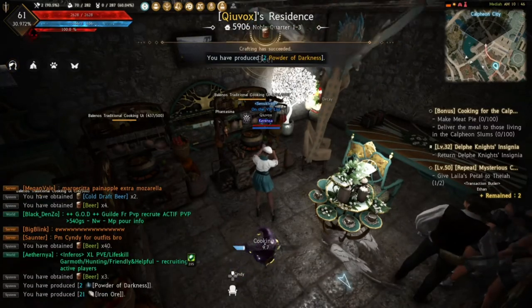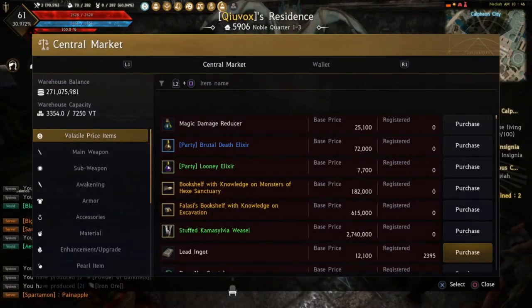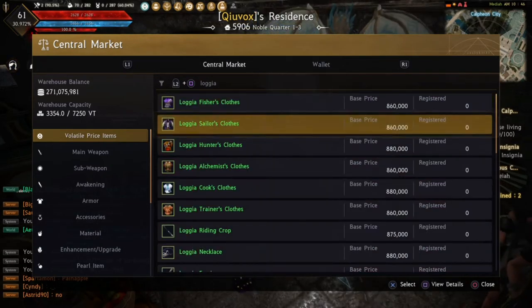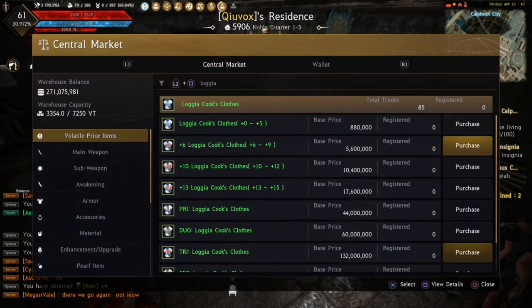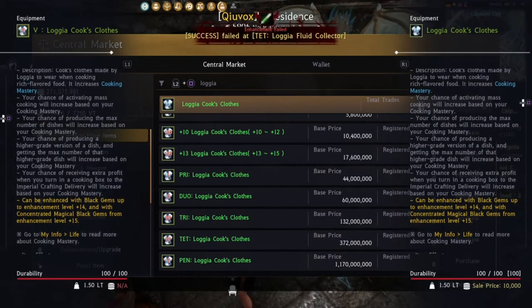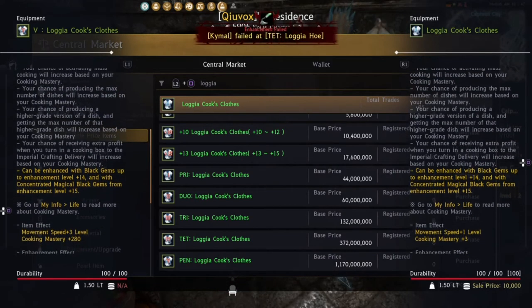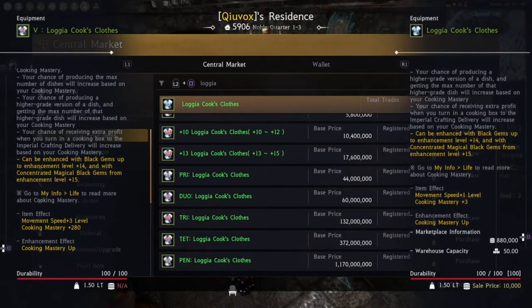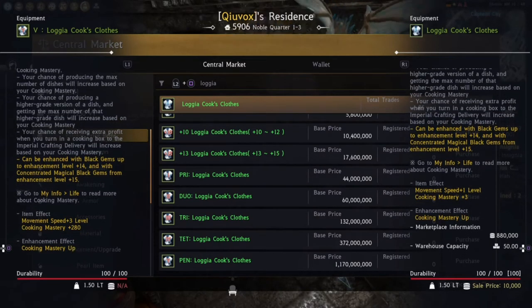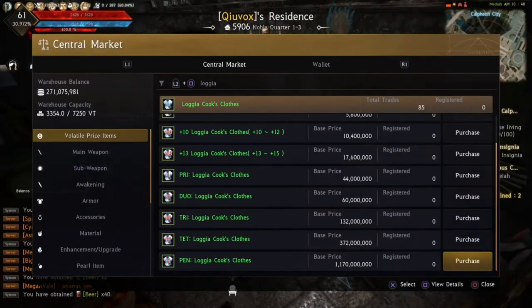Go to the central market and search 'Loggia' — you can find Loggia cooking clothes that give you around 200 to 280 cooking mastery, plus movement speed, and it also increases your chance to proc the mass production bonus.